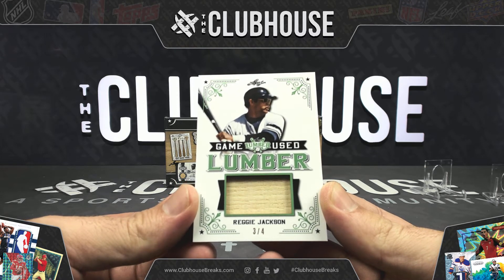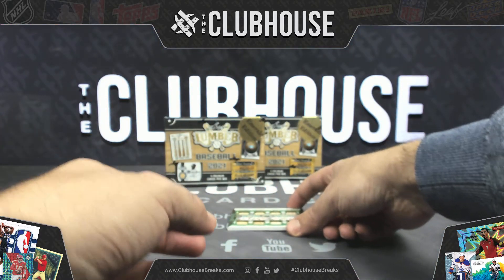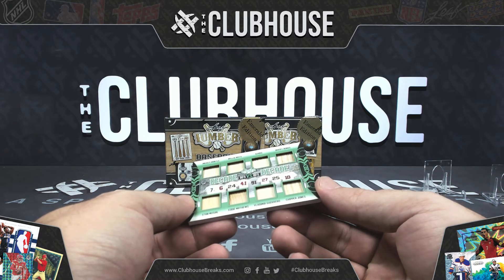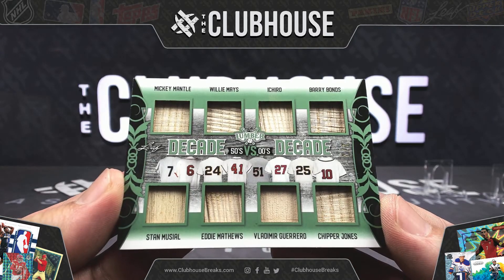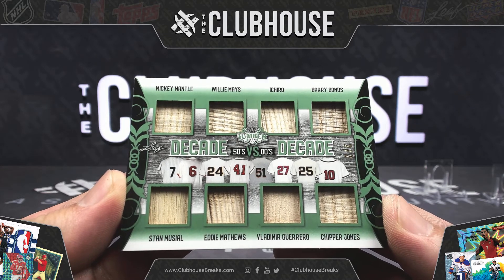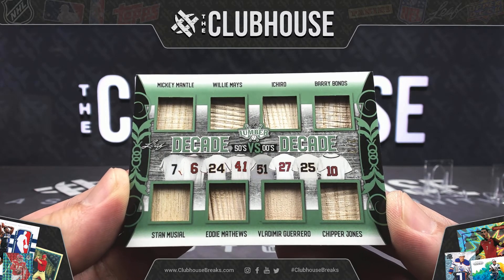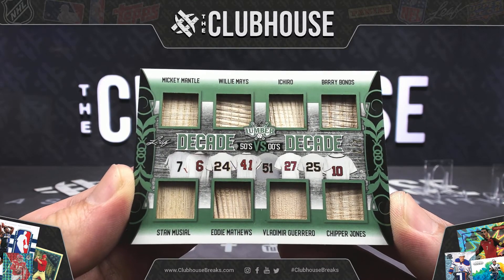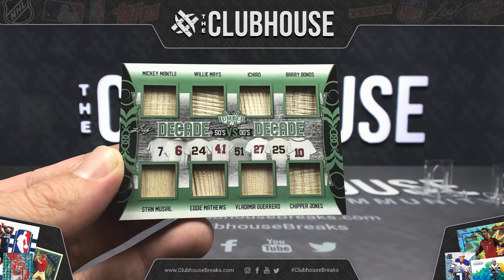Game Used Lumber for Navy Sailor. Ottawa Coco — pretty nice one here. Decade Versus Decade — this is disgusting. 1950s versus the 2000s: Barry Bonds, Chipper Jones, Vlad Guerrero Senior, Ichiro, Willie Mays, Eddie Mathews, Stan the Man Musial, and Mickey Mantle. Two of only two — Ottawa Coco, what a beauty. Mick, Say Hey, The Man, Eddie — whoo!